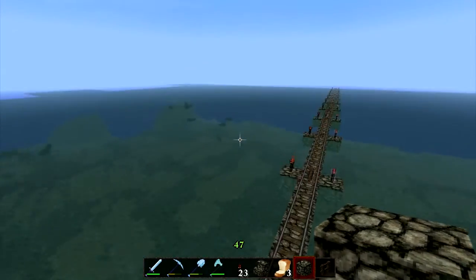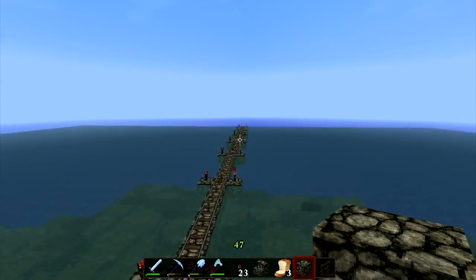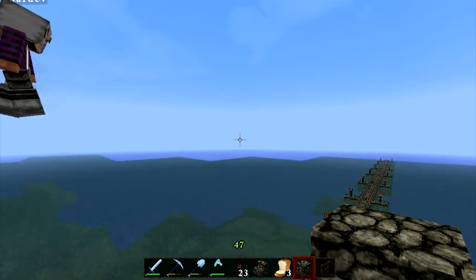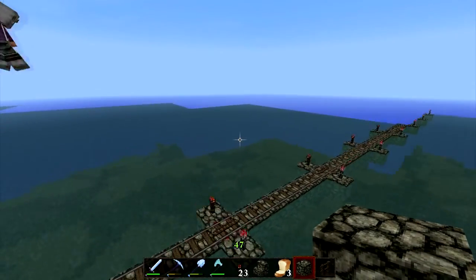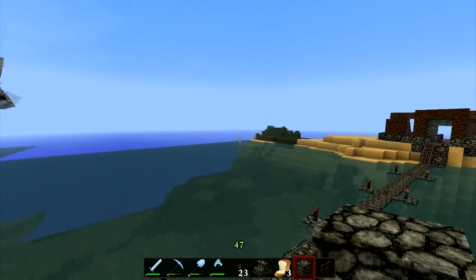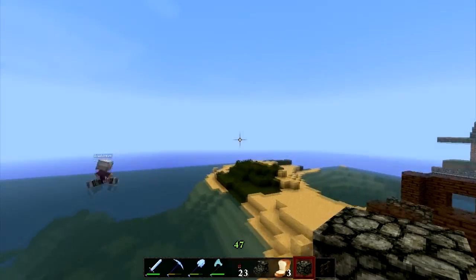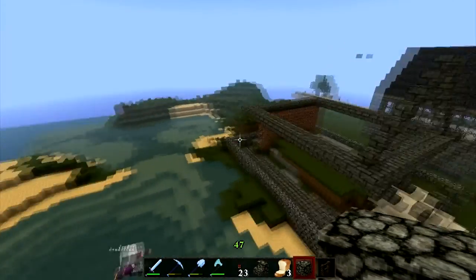I've ventured out here multiple times and there's nothing out here. My hidey hole is still out there from when I first ventured out here with a boat, cause I wanted to find a jungle — and lo and behold, there was one right there. I didn't know there was a jungle closer to spawn. Just across my desert.